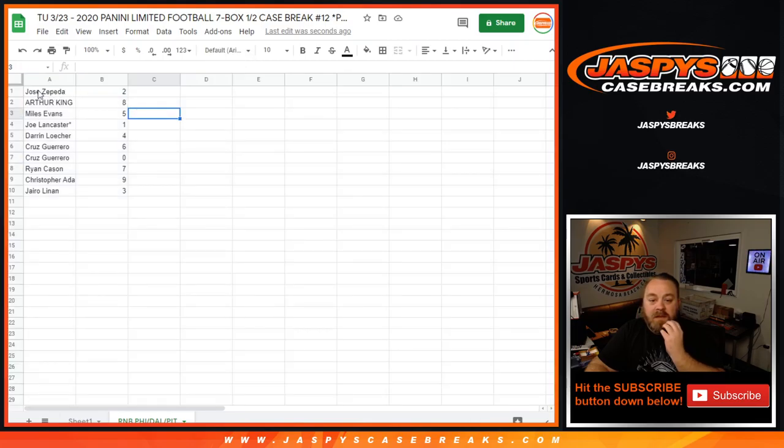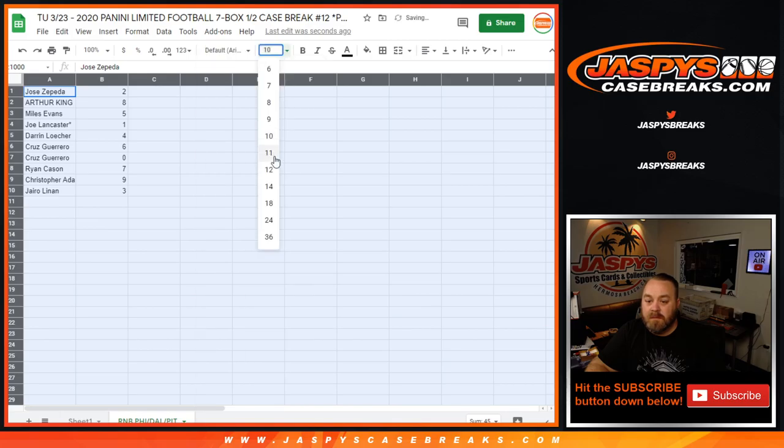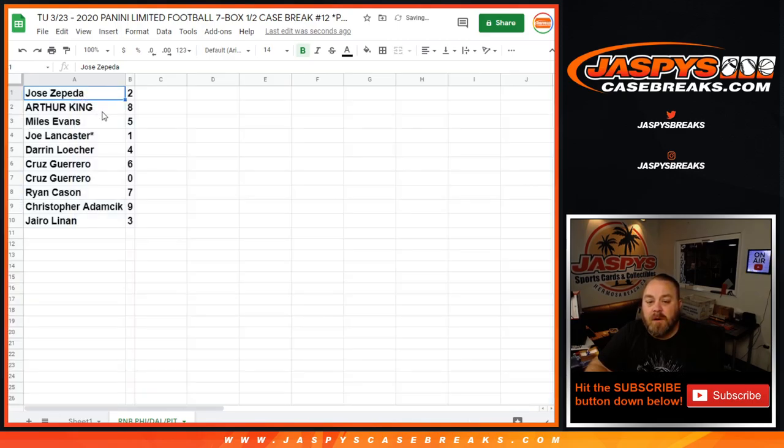Jose Zepeda with two, Arthur King with eight, Miles Evans with five, Joe Lancaster, Last Spot Mojo with one, Darren Locker with four, Cruz Guerrero with six and zero, Ryan Kaysen with seven, Christopher Adamick with nine, and Jairo Lanon with three.